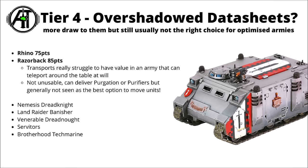Moving on to Tier 4, I feel like these units have a bit more draw to them, but are generally outclassed by other things within the Index. First up, the Grey Knights Rhinos at 75 points and Razorbacks at 85. Their main weakness is that Grey Knight units can teleport around the board, so it seems best to pay points for more units that could teleport rather than pay a big premium for transport delivery. The Razorback's wound re-rolls could be nice with Purgation squads, and Rhinos are usable enough in most factions. But with the most efficient Grey Knight units often being Terminators these days, these transports get a little bit less of a look in.